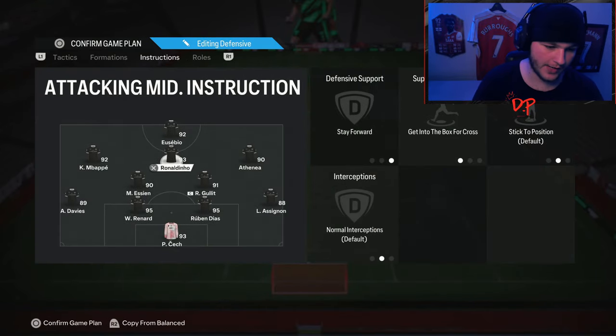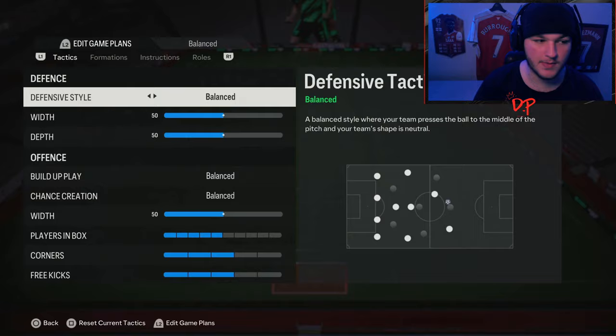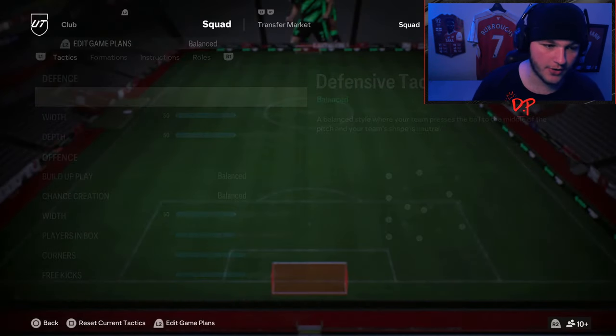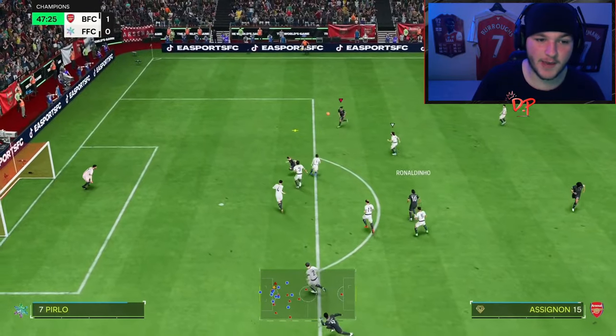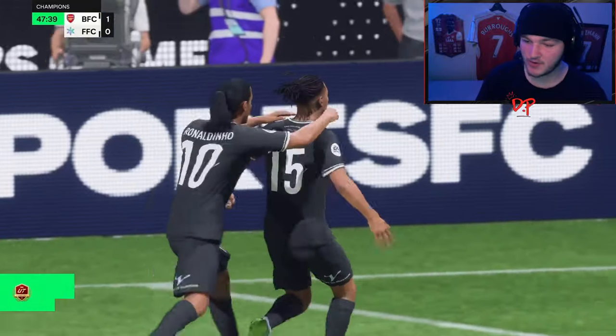In game we run a simple 4-2-3-1 and have him on balanced — even when defensive it works as our balance, just on basic. When attacking he's set to overlap. I want to show a clip from when I was using his 86-rated in champs finals — he was just on basic, we were defensive, and he still made a run forward, got into the box and got a beautiful finish.